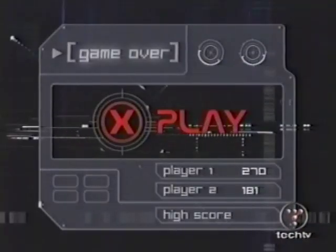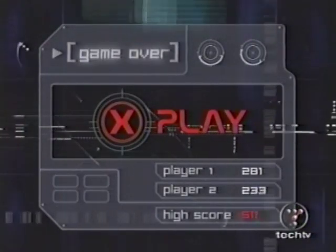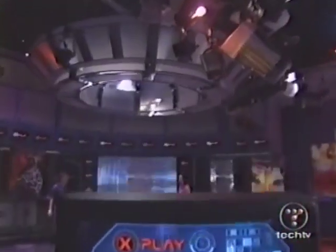Go Go Gadget co-hosts, it's Adam Zessler and Morgan Webb. I guess we're just accessories, then. Welcome to X-Play. Today we have an underground racing game and a violent football title. Yes, the newest Spy Hunter game where you can make your car transform into a jet ski. Why? Good question.